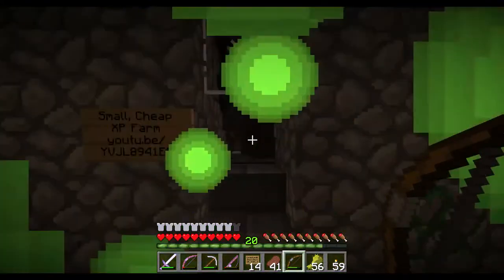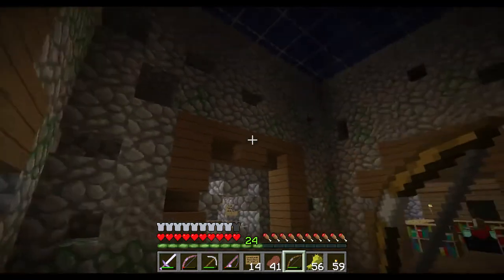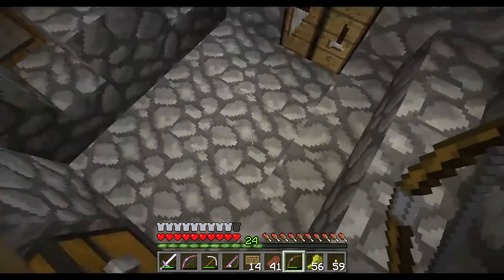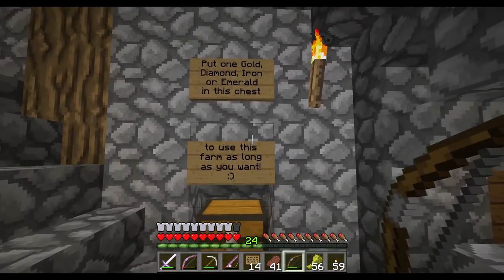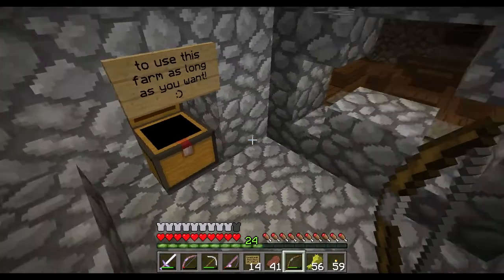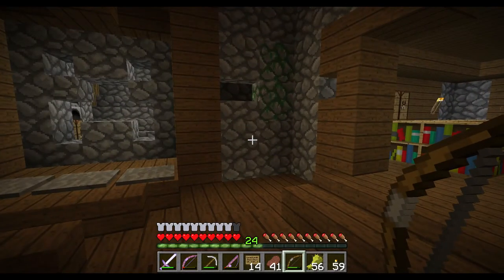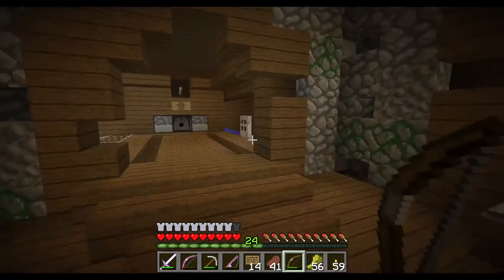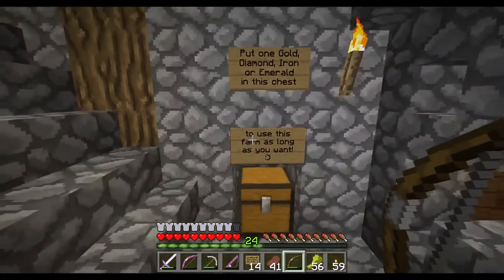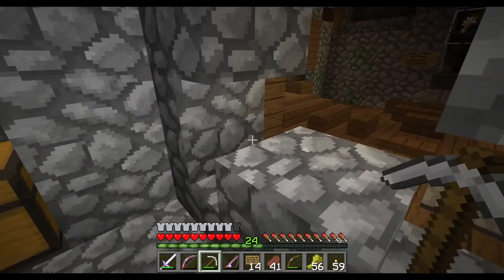I put a lot of stuff into this farm and up until now it was public. But I thought I could use some materials in return, so I removed the pressure plates in front and now people can sell me gold, diamond, iron, or emerald — whatever they want — and put it in this chest. The door will open and they can walk in and use this farm as long as they want. When they're done they can walk out, and hopefully people on the server are nice and pay me something rather than just breaking a block to sneak in.